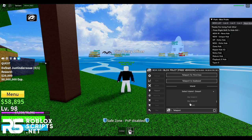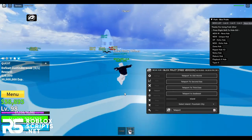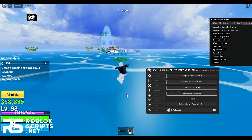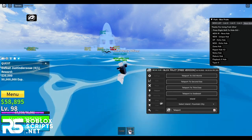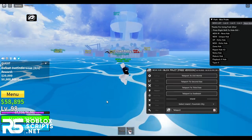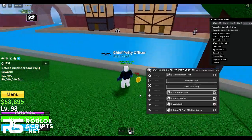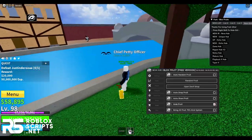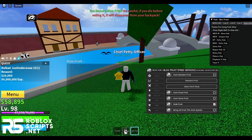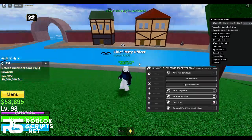I'm going to TP to fountain city to grab that fruit. Once you're close to the fruit, it will just grab it for you with the grab fruit feature — just go to fruits and enable grab fruit to auto grab it once you're really close. Here we are, and here we have the fruit — it's a really good fruit. It's the light fruit. I'm going to go ahead and eat this fruit. And there we go — now we have the light fruit, which is really cool.